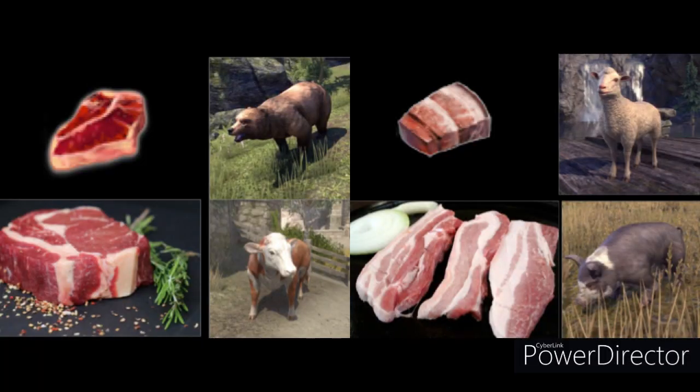Starting with meat, we have red and white meat. In real life, red meat is described as the meat of adult animals, while white meat is described as the meat of young animals. Pork is sometimes considered a white meat, while it is technically a red meat. In the game, red meat is acquired from large aggressive animals such as bears, and can also be acquired from cows, whereas white meat is acquired from certain passive animals such as pigs and sheep.